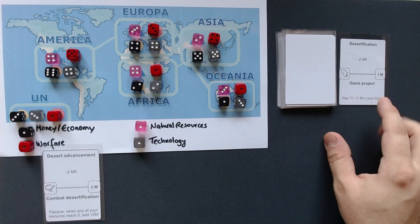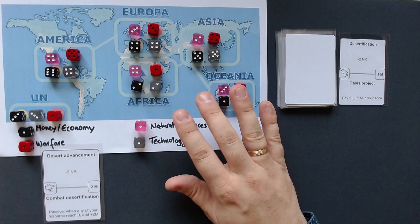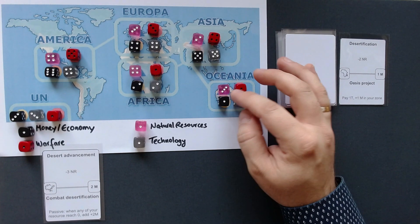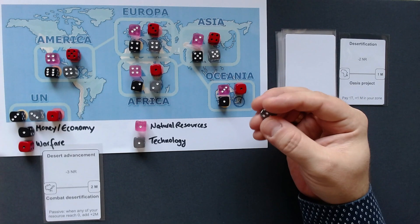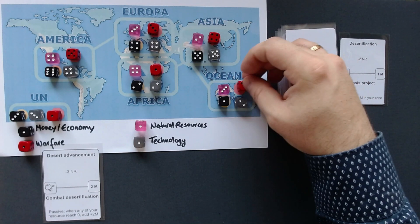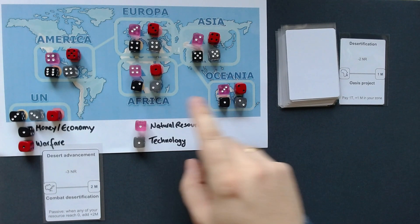We don't have a lot of warfare here, and if warfare drops to zero, we start a fight with a linked country and resources are lost again. What I might do is spend one technology in Oceania to increase money by one, and then spend that money to increase warfare by one. We still only have one money here, but at least those dice are a little higher. Africa doesn't have anything to work with, so I think we can't really do anything there.